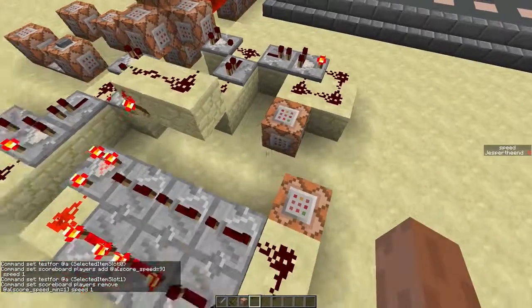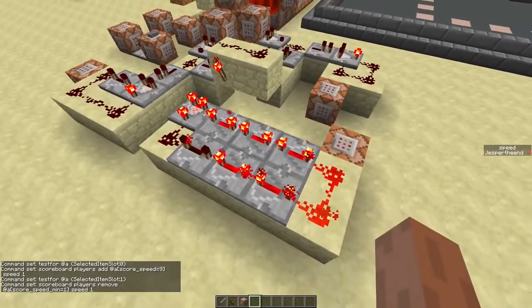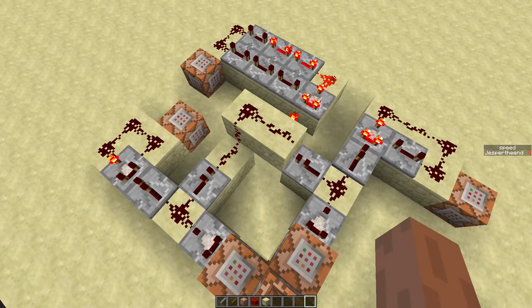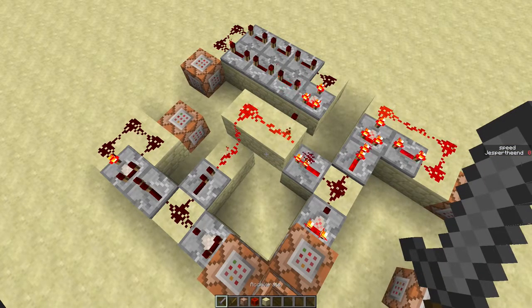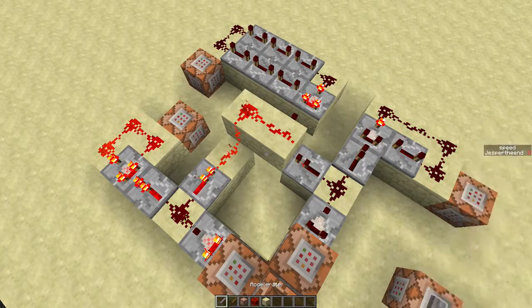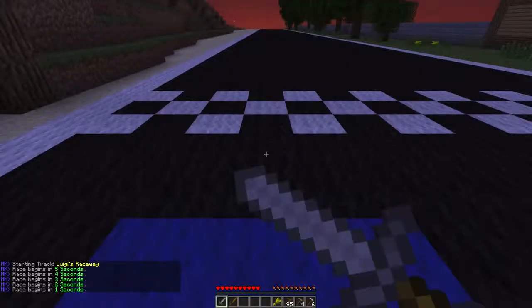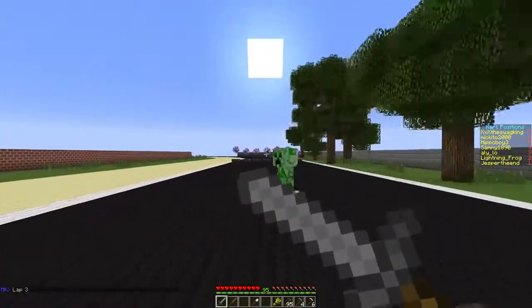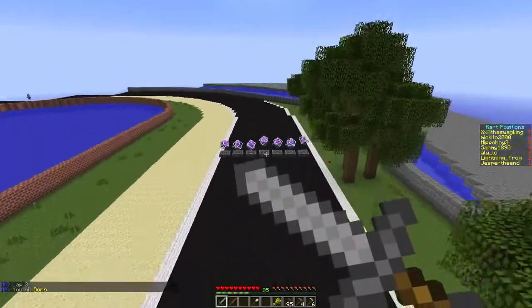When the player selects the second slot, a clock starts running that decreases the speed. There's also a clock for when the player doesn't select either of the two slots, which also decreases the speed. The clocks all have different delays, so it takes a while to reach speed 10, but you can stop almost immediately. There's a server called Mineplex that uses this as a minigame — that's where I got the idea from.